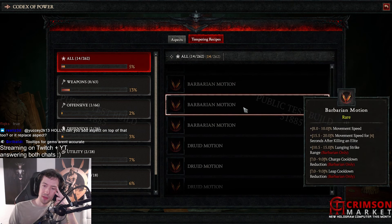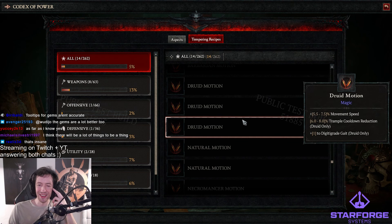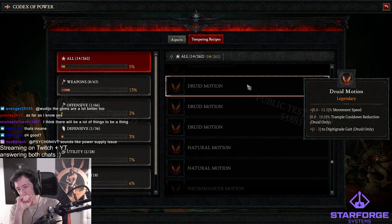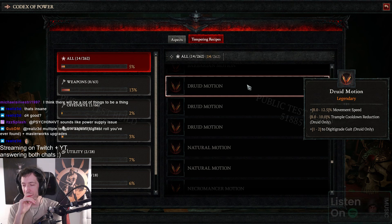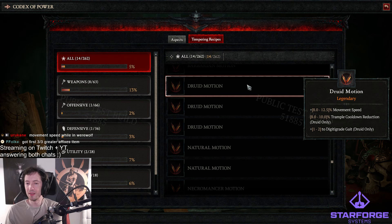I wonder if there's different options for other classes. There's barbarian motion, here's druid motion. Trample cooldown reduction and Digitigrade Gait — wait, why would you go Digitigrade Gait? Is there any reason to use this passive over just movement speed? No, right? The movement speed is just better. I think one rank on Digitigrade Gait is four percent, so it's just worse than just movement speed.